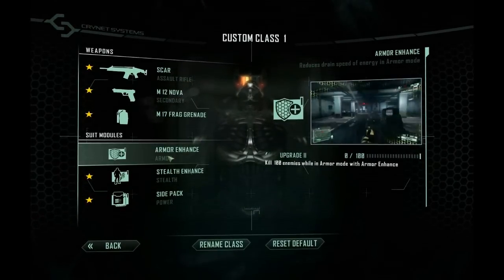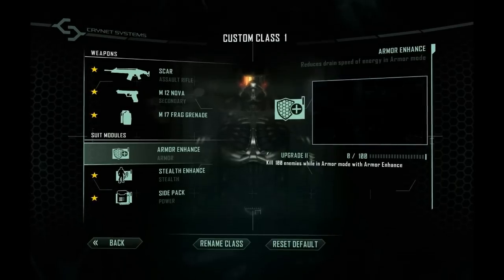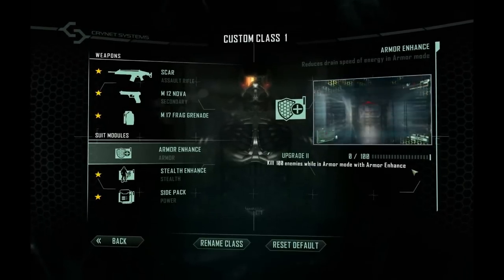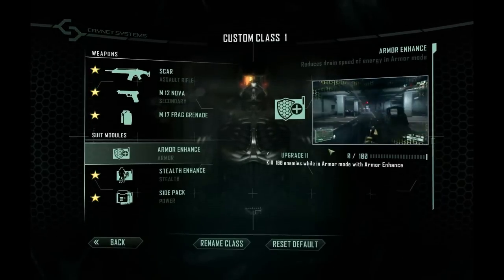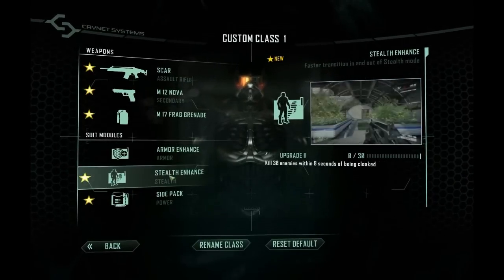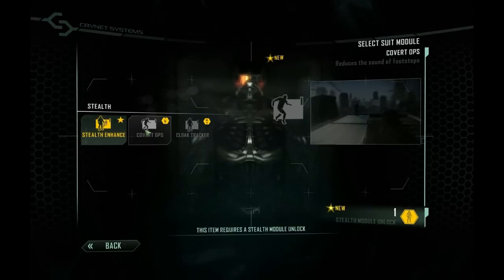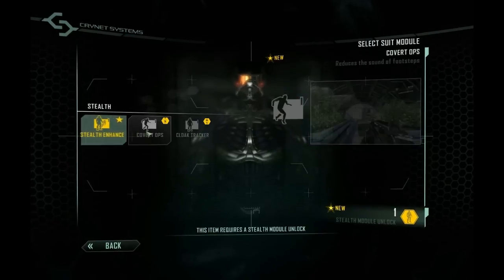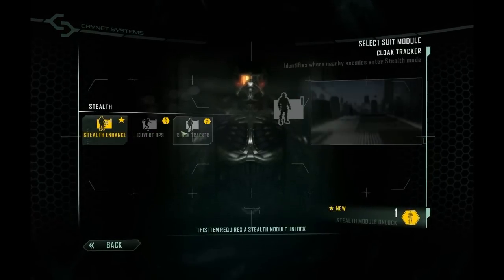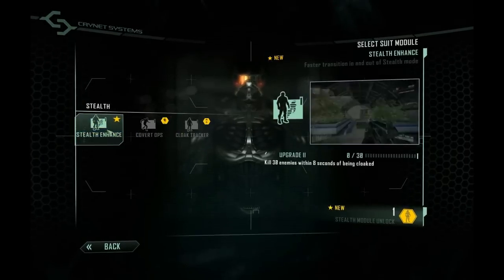I'm going to equip armor enhance, and on the right-hand side you can see it says upgrade — upgrade rank 2. If you kill 100 enemies while in armor mode you get the second upgrade, which I think is cool. It gives a more refreshing taste than just completing random challenges — it gives a more in-depth form of the enhancement.